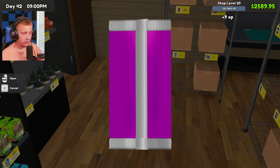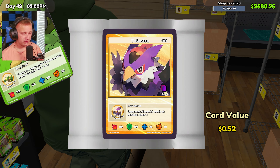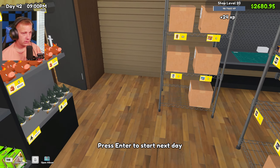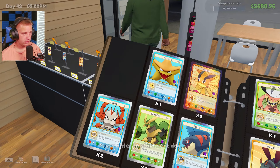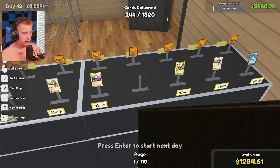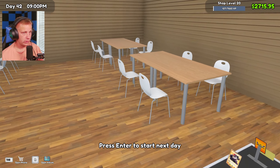Shop level 21 we unlock another one for the other shop over there. Oh there we go — there's a $53 card! Let's go! That is huge right there. Let's get it out right away — high dollar cards! It's a $64 card right there — that is insane!